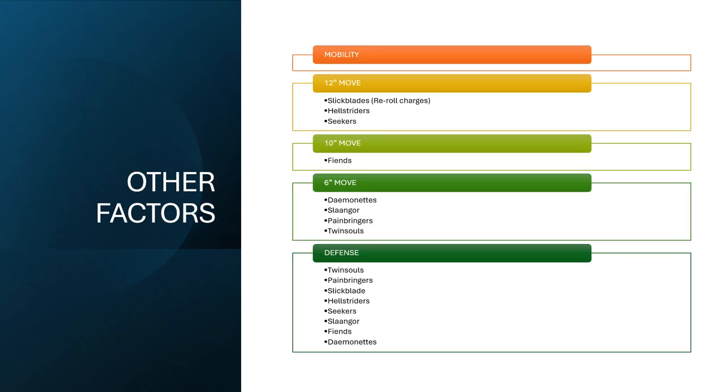Our other factors: we have our 12-inch movers — that is our Slickblade Seekers, Hellstriders, and regular Seekers. Even better, the Slickblades can reroll their charges. And the regular Seekers have that ability where when they run, if the roll is less than a four it becomes a four, so they're always running a minimum of four. Your Fiends move ten, which is not bad and almost gives them a run. Then you've got all of your six-inch movers: Demonettes, Slangor, Painbringers, and Twin Souls.